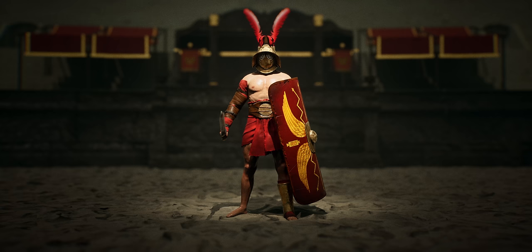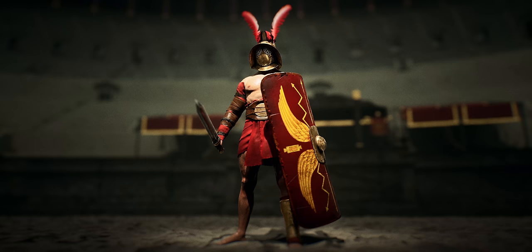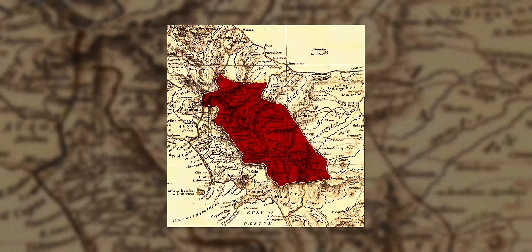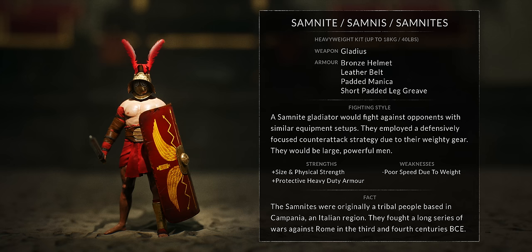Something very strange happened to the Samnites. They were a standard part of almost every show until they seemingly vanished from history like ghosts. This happened because Samnium and Rome eventually became allies. Samnites were still being positioned as the bad guys in fights, which became a problem. The Romans solved this by removing Samnite gladiators from the roster and replacing them with several similar classes. Samnites essentially became the foundation for most gladiators.